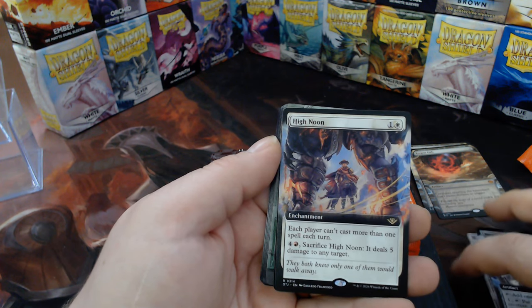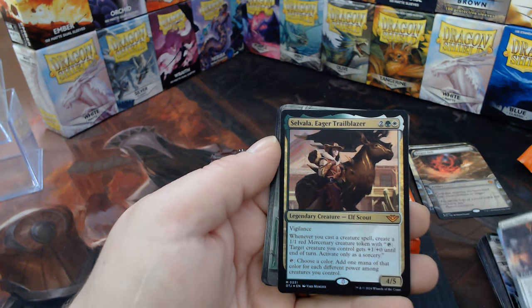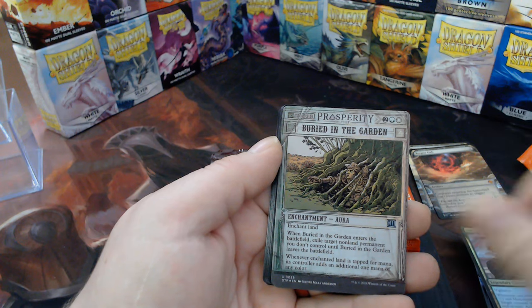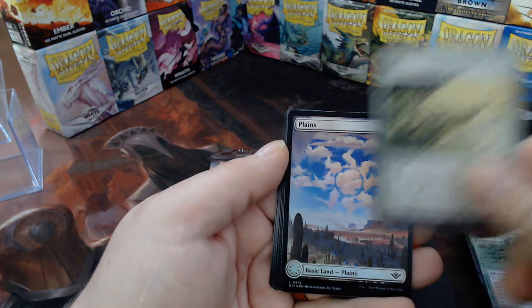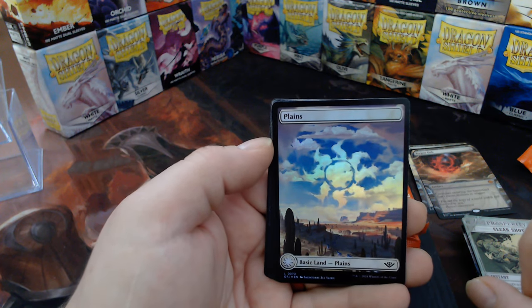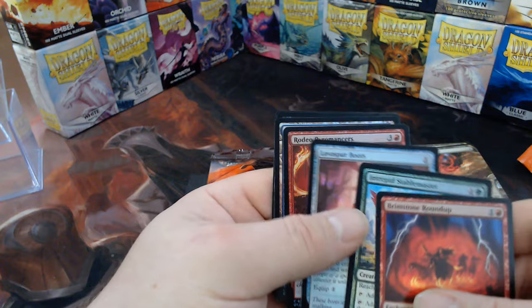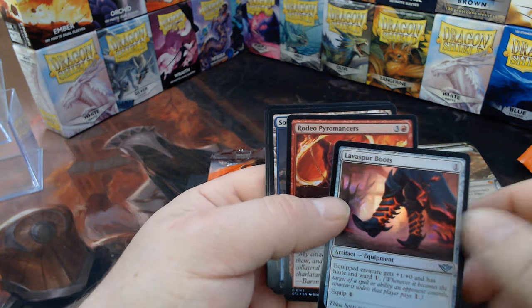High Noon. Savala the Trailblazer — that's a good one. Buried in the Garden, Clear Shot again. There's my favorite — look at that planes card, oh I love that!